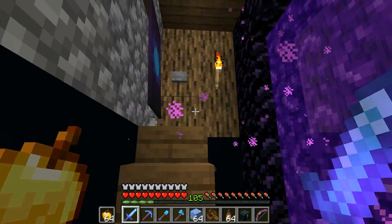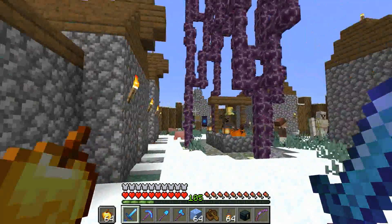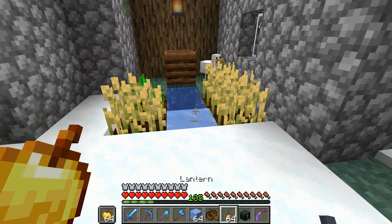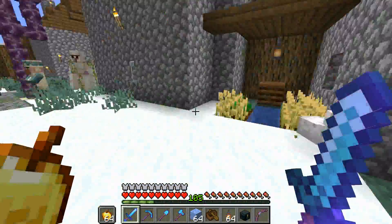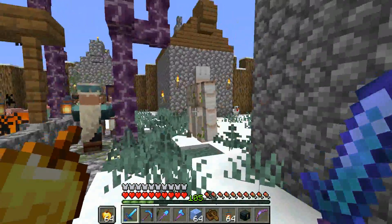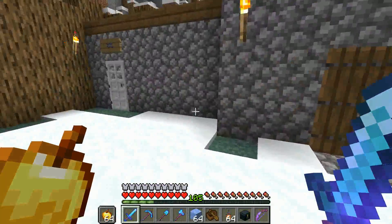Alright you guys, so just west of Polartica we have Palumbra, which is this outpost slash village that I rebuilt after it was destroyed by the Cobra Empire. We have a lot of villager guys here, a lot of houses, some farms, this dude right here, the enforcer, who I don't like very much because he killed Lieutenant Lefty.